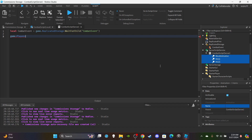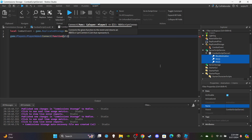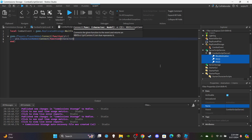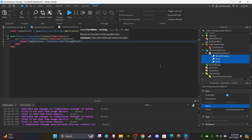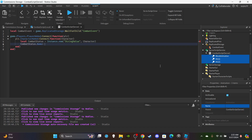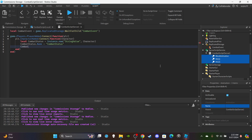The combat status system is how games know what you're doing — if you're blocking, attacking, able to get interrupted, or just standing there. Say `game.Players.PlayerAdded:Connect(function(plr))`, then `player.CharacterAdded:Connect(function(character))`. Inside, create the combat status as a string value: `local combatStatus = Instance.new('StringValue')`, parent it to the character so it resets on death, set `combatStatus.Name = 'CombatStatus'`, and set `combatStatus.Value = ''` by default.